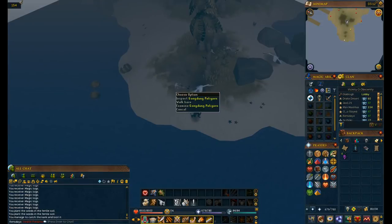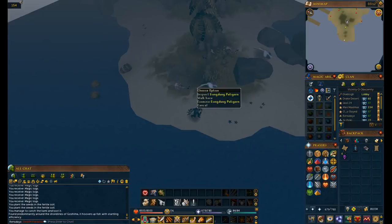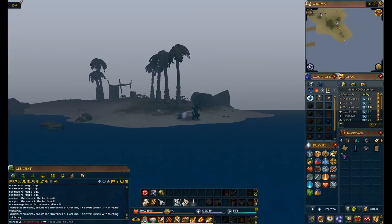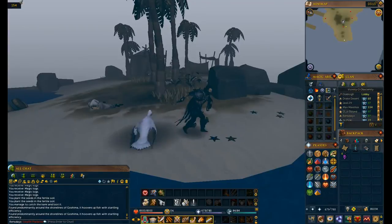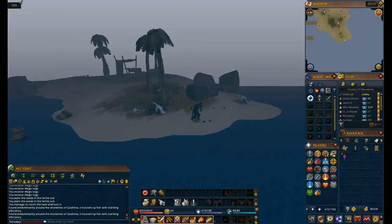The only bird you can find on Goshima is the Gondong Peligorn, and he appears only on Wednesdays. I don't know if there's a specific time, but as you can see it is 3:12 a.m. Jagex time. They're found predominantly along the shorelines of Goshima, where they hover up fish with startling efficiency. They look very depressed. Anyway, that's the only bird on this island.